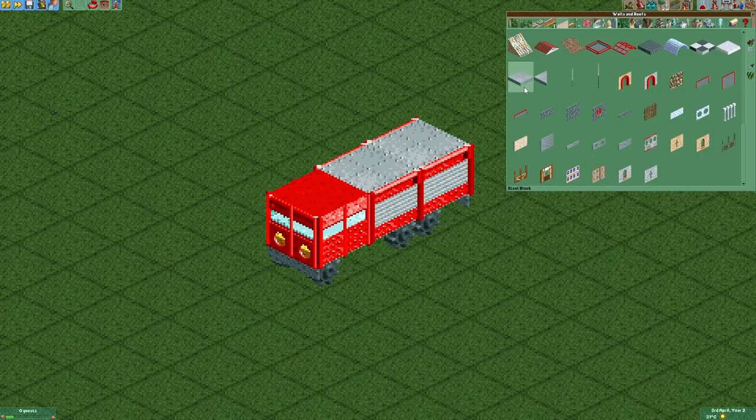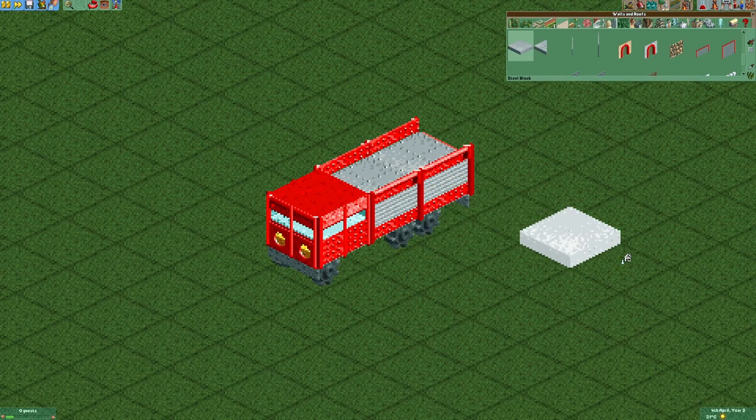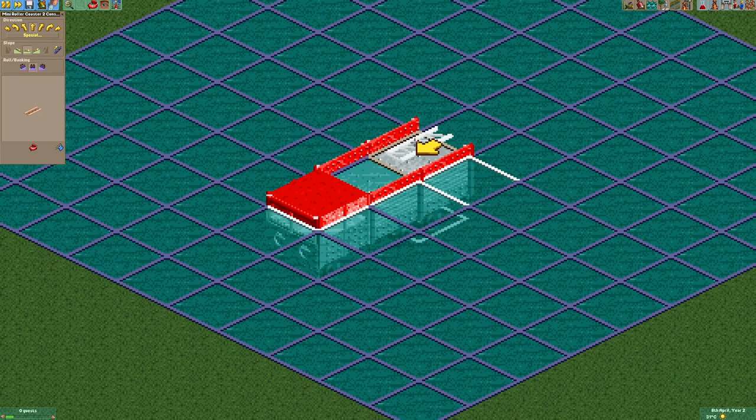If you also wanna build a ladder on your truck, you first have to lower the height of those steel blocks right here by one height unit. As our ladder we are gonna build a mini roller coaster on top of the fire engine.